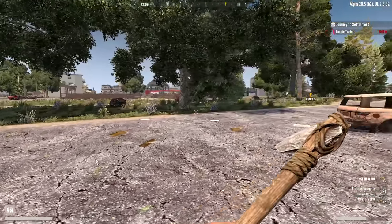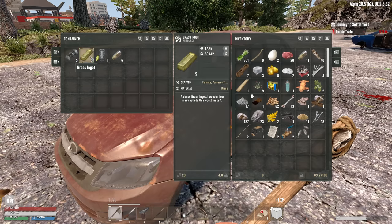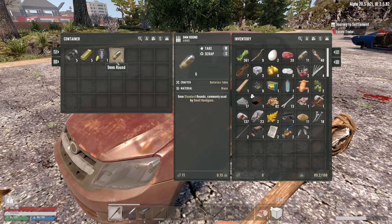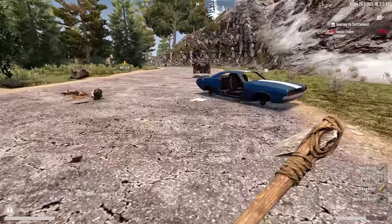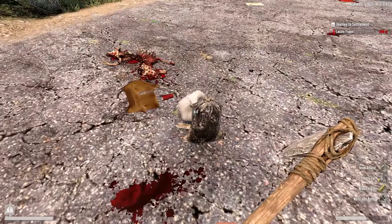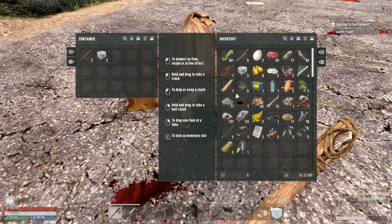We'll just follow this road here for a bit and gather up supplies, keeping our eyes open for a place to live close to the trader. Brass ingots — and 9 mil ammo, because I think the mongrel is a 9 mil, and it is. There's 9 mil, 10 mil, 7.62, 7.92 — all kinds of different ammo types in this mod.